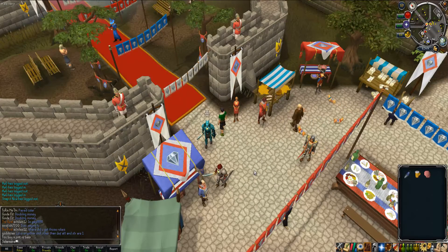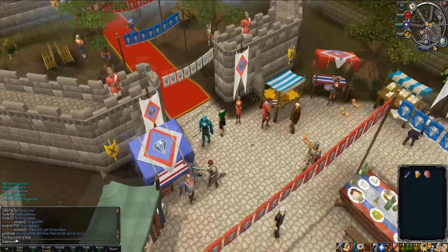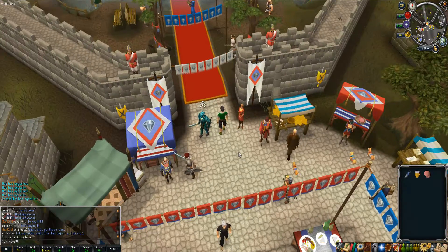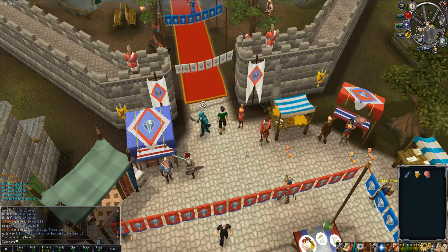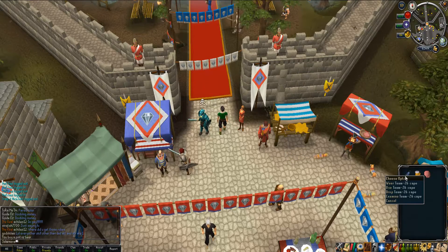Okay guys, now for the Cryptic Clue Fest. You start by talking to SJ in Verk Square — that's where you begin everything.